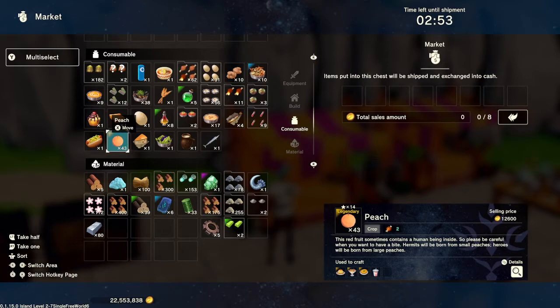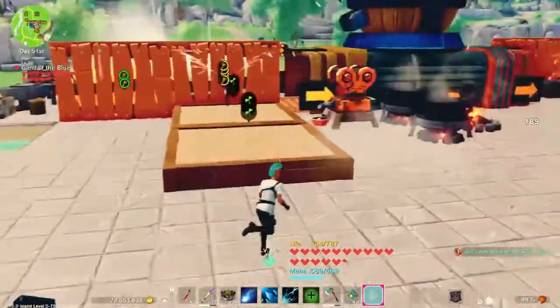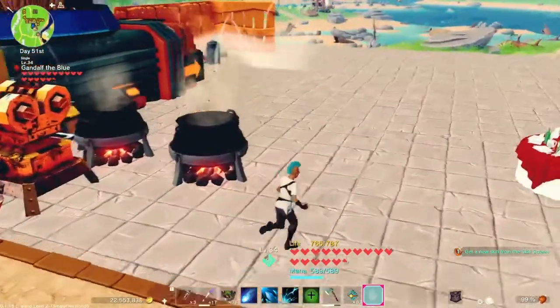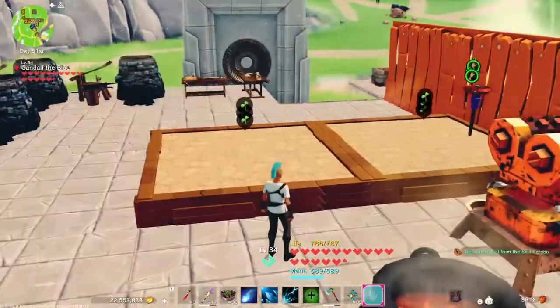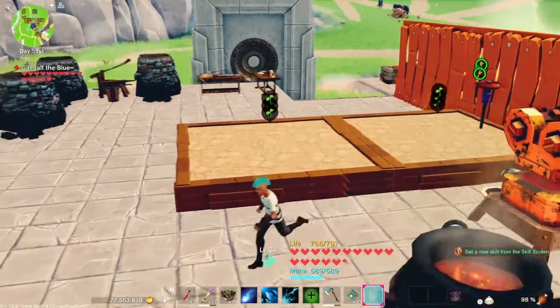Peaches sell for 12,600 gold each. I'm going to sell 43 of these — you can see I've already got half a million queued up and ready to go. You can use a breed improvement plant to keep getting better seeds until you get up to peach seeds, or when you get to the higher level dungeons there's a good chance that peaches or peach seeds will drop.